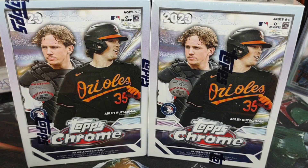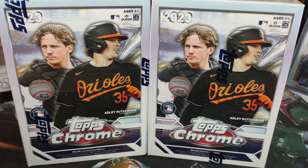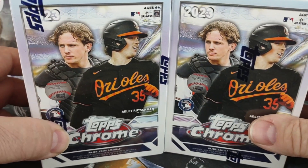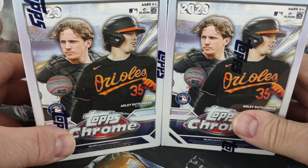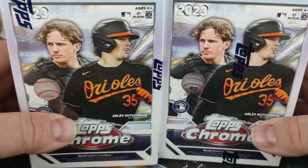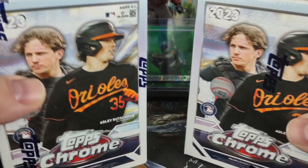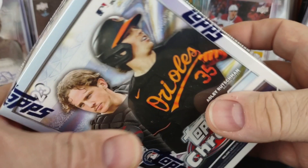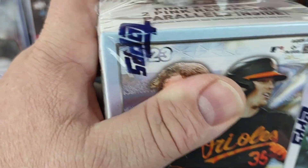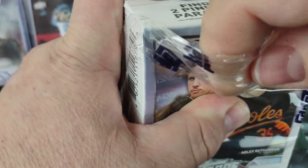That store had some Select basketball but no Chrome. When I went to my other Fred Meyer after breakfast — the one closer to where I live — it looked like they had just restocked it, because there were at least 25 to 30 boxes of the blasters. No fat packs, hanger boxes, mega boxes, or whatever Topps is calling them. I picked up two, and they have a limit of five items, so I grabbed some other stuff as well but only grabbed four items total.